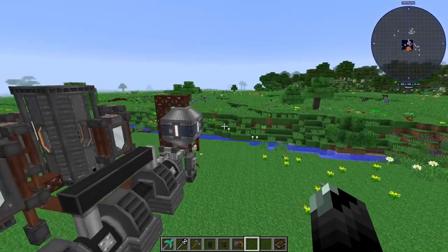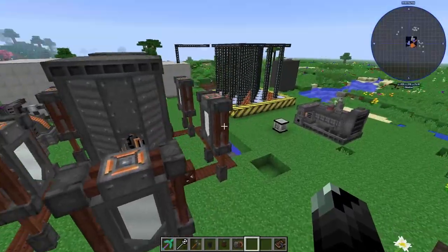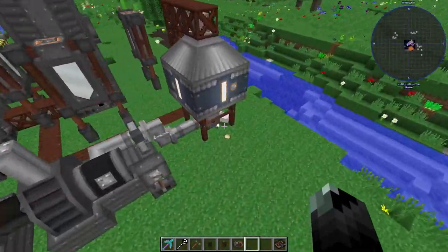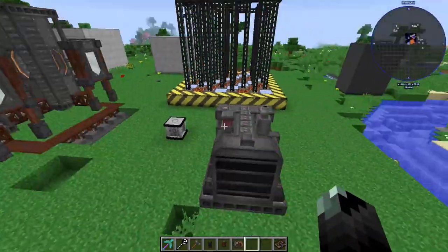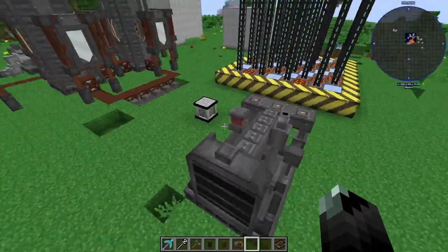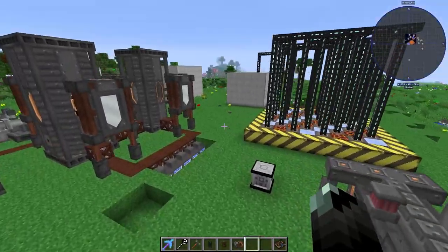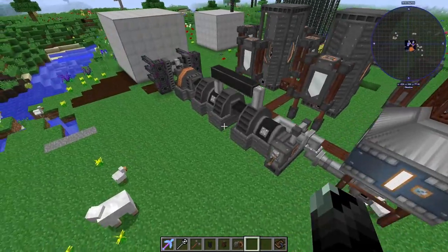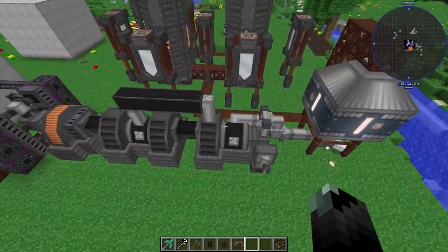I was asked in the comments to make a video about some Immersive Engineering power generation. In regular Immersive Engineering, the diesel generator is pretty much the best option you have. But if you're playing SevTech, this steam turbine setup is probably your best option.